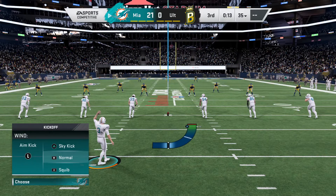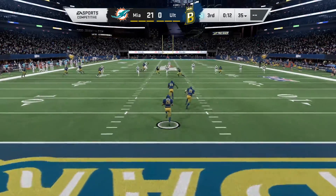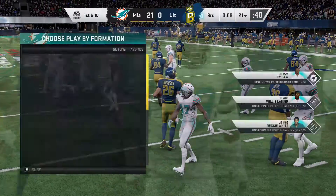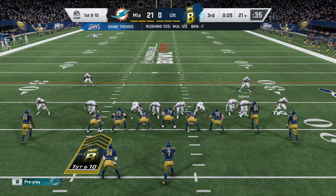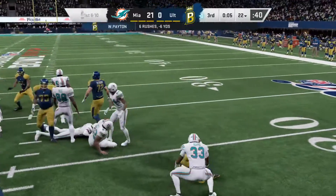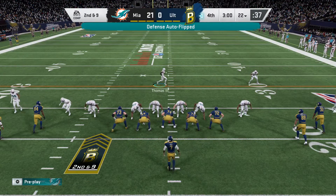Dustin Hopkins set to kick off following the touchdown. The kick is fielded a couple yards deep, able to get it across the 20, marked down at the 21-yard line. The offense is now at the line ready for their next drive. Almost through three quarters of play and this passing game still has not found any rhythm — they're not even over 100 yards yet. In today's pass-first NFL, that is quite surprising.